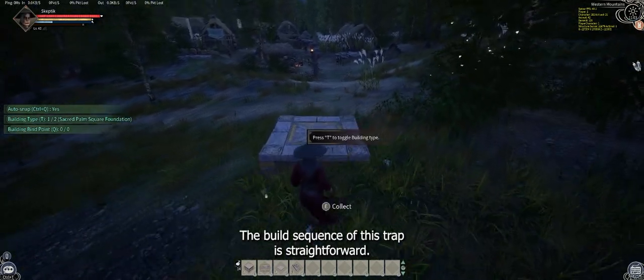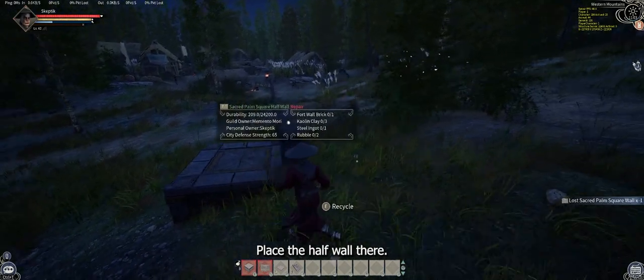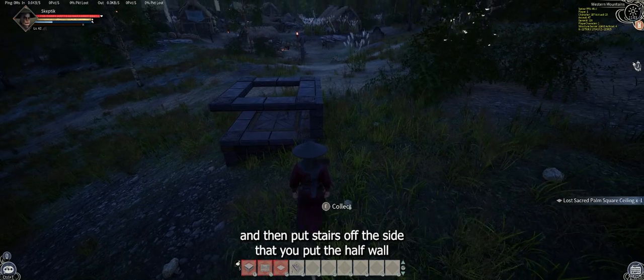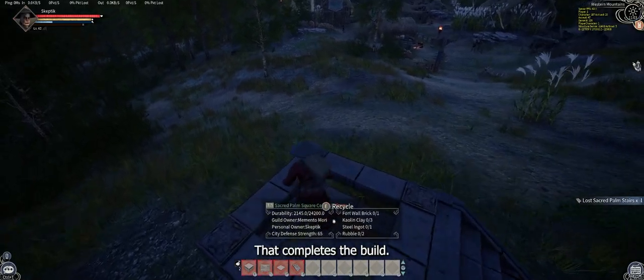The build sequence of this trap is straightforward. Place the foundation, find the side with the lowest elevation, place the half wall there, place a ceiling tile with a hatch doorway on top of the half wall, and then put stairs off the side that you put the half wall. Press T to change your building type to the half stair. That completes the build.